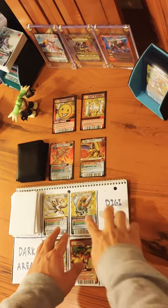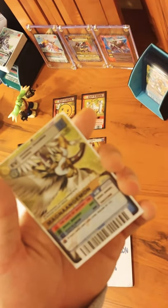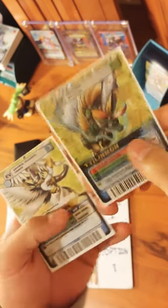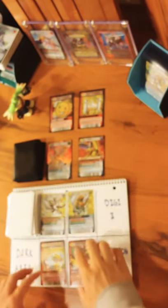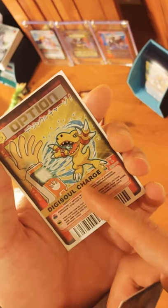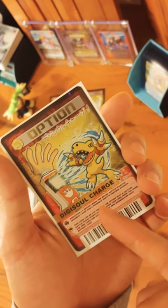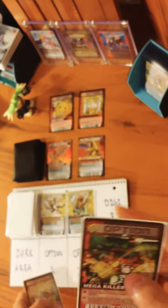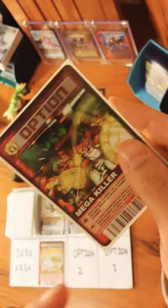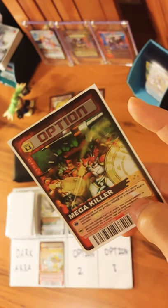In my Virus Busters deck, I have a Type C Magna Angemon and a Type B Tylinmon. They both have a speed of 6. I also have an option card that gives me one free evolution per turn, offsetting any cost for one evolution for one Digimon. And I have a Mega Killer that allows me to turn my attack into a Type A attack during one battle.